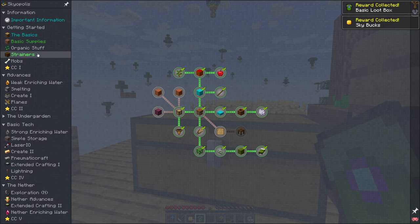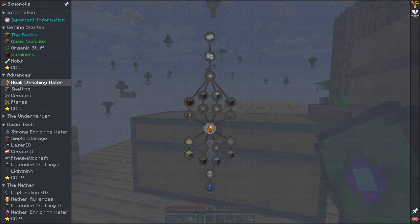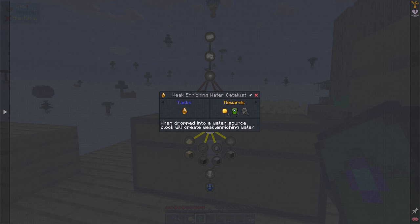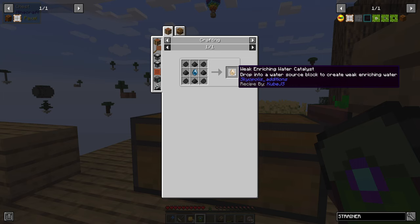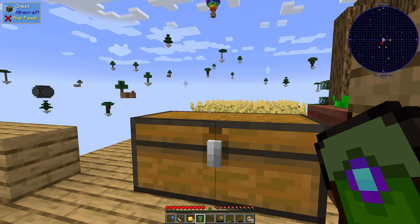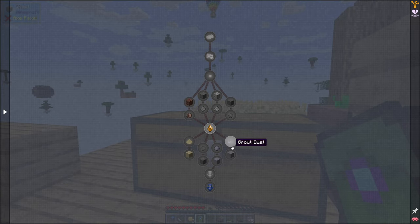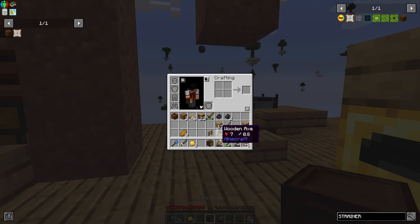So I'm completing up quite a bit. Are we ready to move on to the advances here? Weak enriching water catalysts — yes, I can do those now. What does that do? Drop into water source blocks, create weak enriching water. And then what will enriching actually do for me? Looks like I can get different types of rocks. Totem of void undying — that's probably going to be useful. A clock.